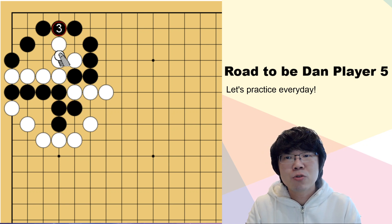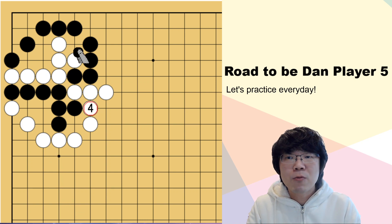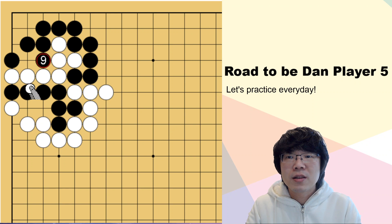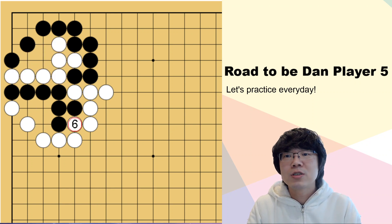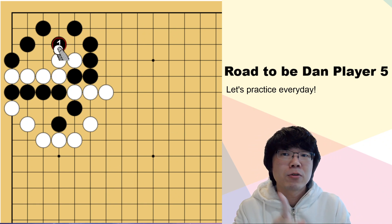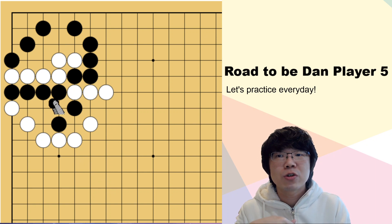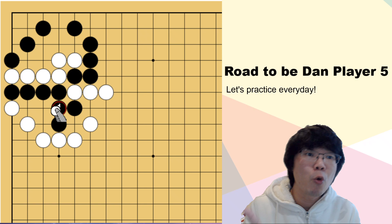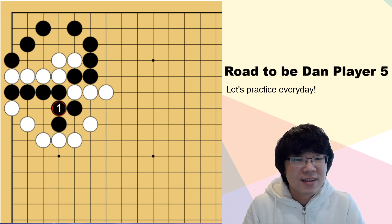Even though white has played here, you can just answer. White cannot make more liberty. So after that, we can just try to surround, and now black is faster by one liberty. So this question's main point was you can keep trying to think about surrounding from outside first, but the main point is you have to find this move and then return. Eventually you can see that black should make more liberty — that was the point. Did you find it correct? Okay, the next one.